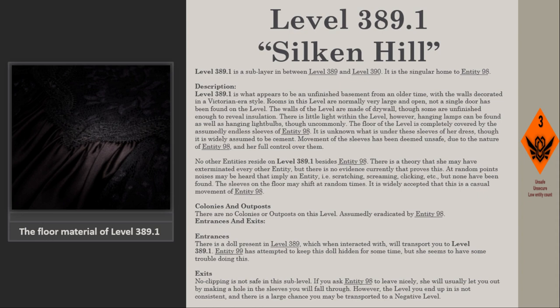Description. Level 389.1 appears to be an unfinished basement from an older time, with the walls decorated in a Victorian era style. Rooms in this level are normally very large and open, and not a single door has been found on the level. The walls are made of drywall, though some are unfinished enough to reveal insulation. There is little light within the level; however, hanging lamps and hanging light bulbs can be found, though uncommonly.